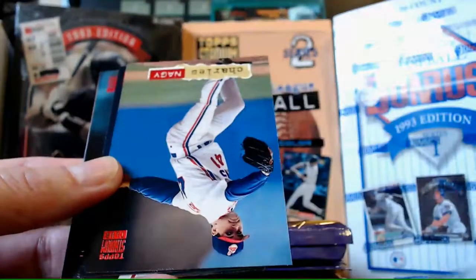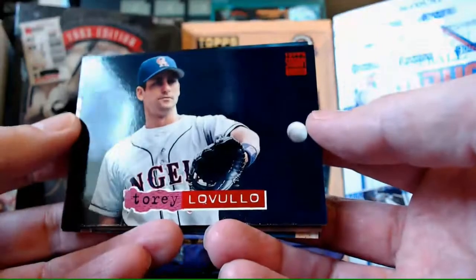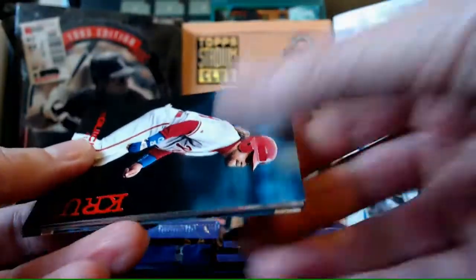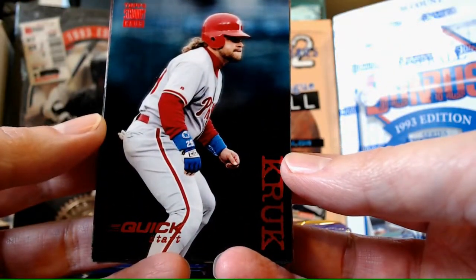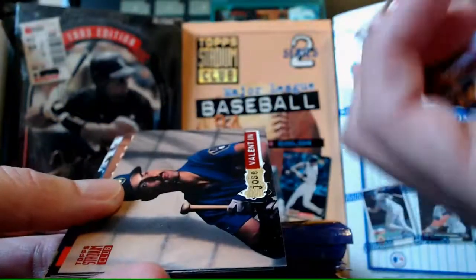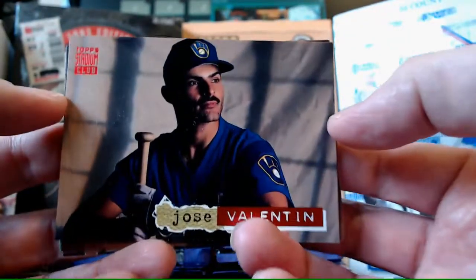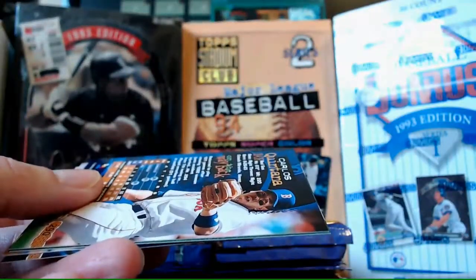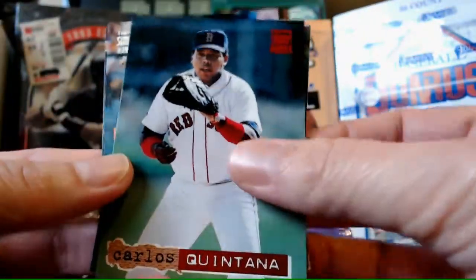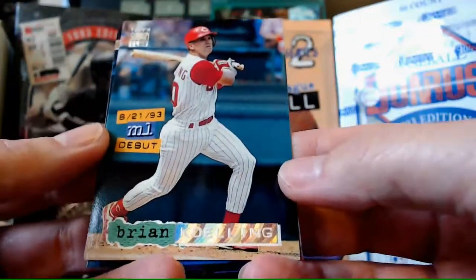Mike Ignasiak and Charles Nagy. Tori Lovullo. Quick Start - Kruk! That's a cool card. I don't know about Kruk as a quick start, but it's a cool Topps card. Jose Valentin - pondering life. Carlos Quintana. Derek May. Our Rainbow Parallel is Brian Koehling rookie. A lot of rookies in this series.